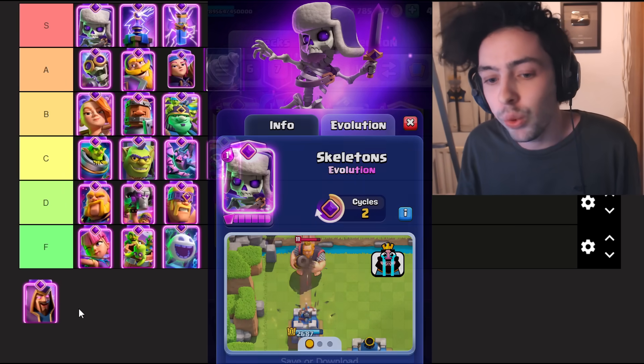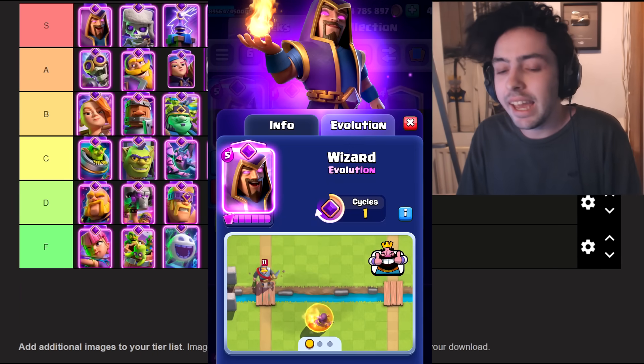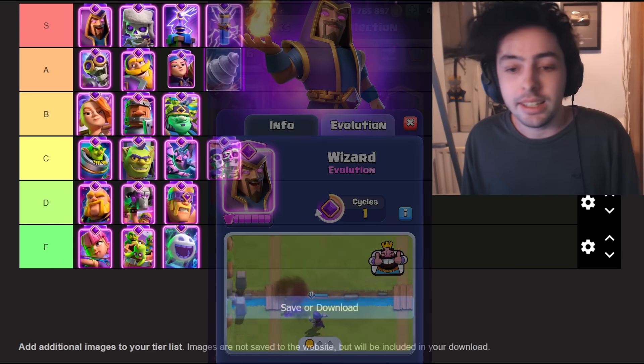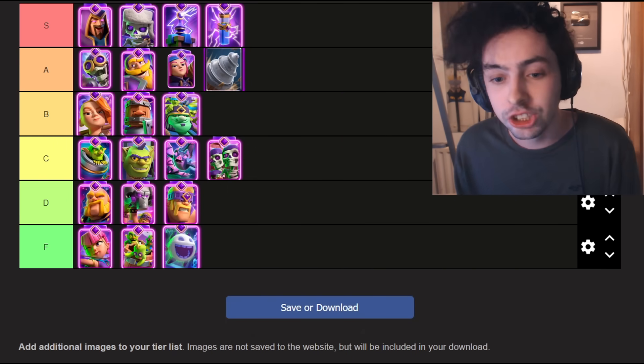And it's insane for a support evolution, but the best evolution in my opinion is the Evo Wizard. It can hit ground and air, it has a shield around itself which really helps out against spells, and it's just super versatile. It's in a ton of different decks, and it's only a one-cycle evolution so you're playing it a lot. And here's the final list — let me know your list in the comment section, and subscribe for more.